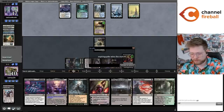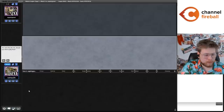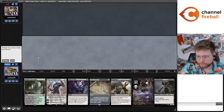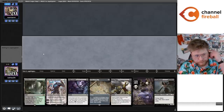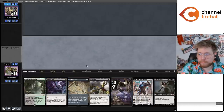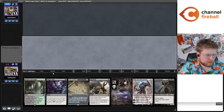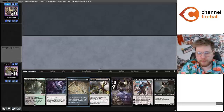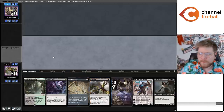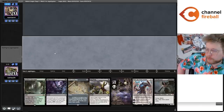What a crazy couple of matches. See you guys in round number three. Okay, we are on the play for round number three. They put out a pretty reasonable hand — I'm going to keep this. Just going to lead on the old Swamp, Expedition Map, and we have two instants plus the ability to activate Map next turn. Opponent is still deciding if they want to keep their seven-card hand or not.